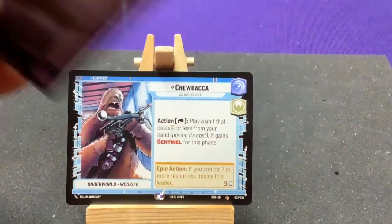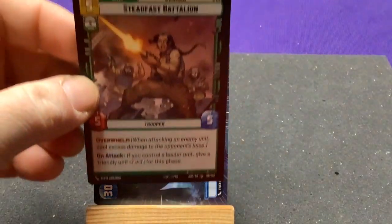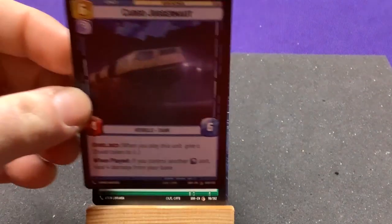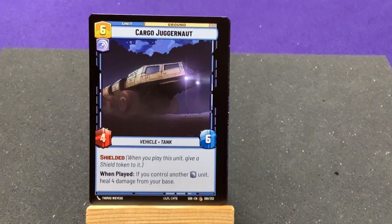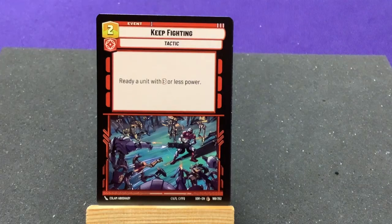So at least we get a bunch of borderless tokens. Steadfast Battalion — we've seen that. Cargo Juggernaut — Shielded. When played, if you control another blue unit, heal four damage from your base.